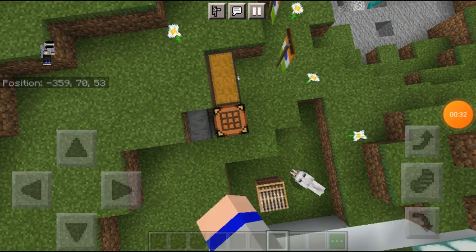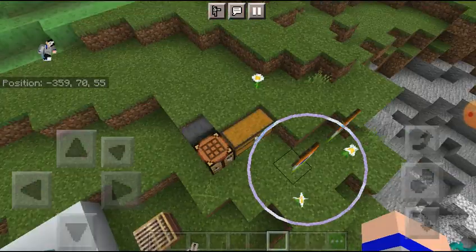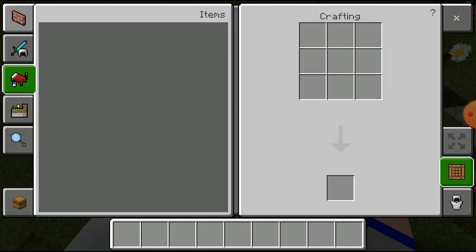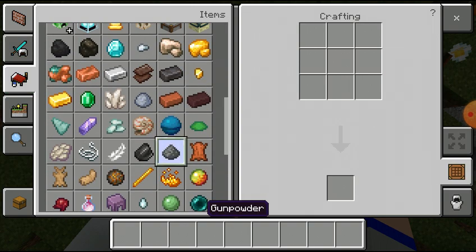First of all, I have to open the crafting table. And first of all, I will show you — this is the India flag. I will show you how to make it. First of all, I will put the crafting table, and here I will put the gunpowder.